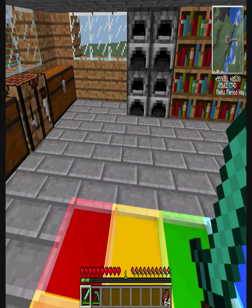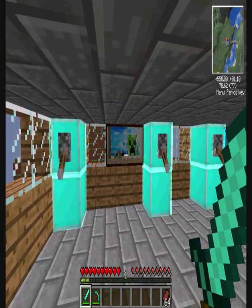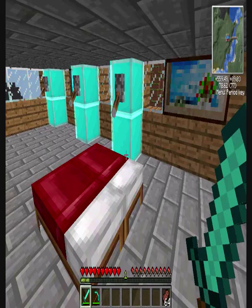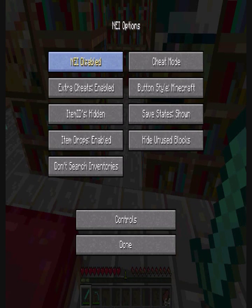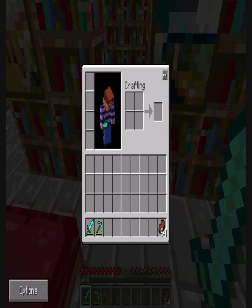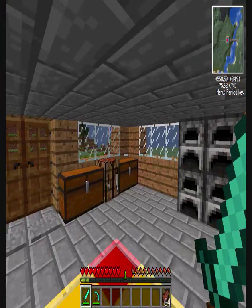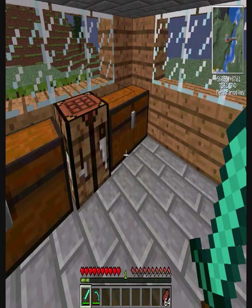Right, so today we're going to turn off Not Enough Items because I'm going to try and do this video for people that don't want to necessarily cheat. They've got the materials, they just want to make some cool machinery and things that are useful. So today we're going to make the electronic circuit and maybe some generators and compressors and things like that if we manage to get that far.